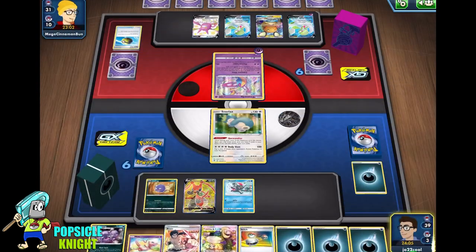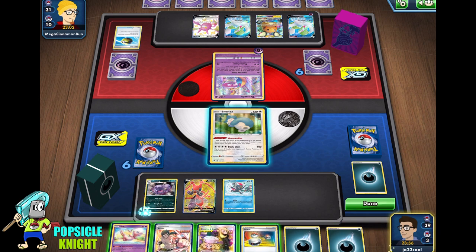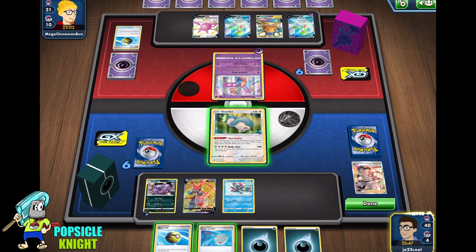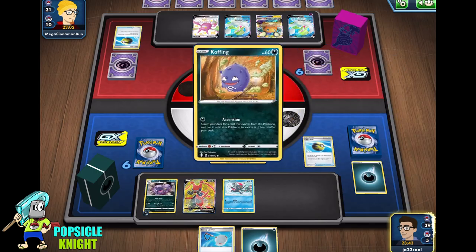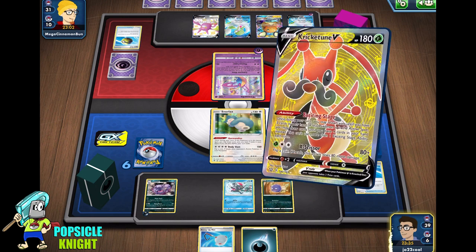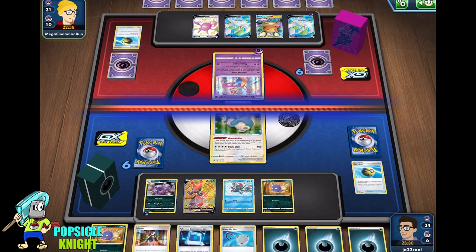So Cresselia is only able to accelerate one energy. We can now evolve into Weezing, put one energy, and I'm going to Bruno here for 4. We can just Gormandize — yes, we have a Quick Ball. We can get another Koffing from our deck, put that on the bench, and use Cricketune's Exciting Stage ability first. We just get another energy and we're going to Gormandize. We get another Koffing. We actually need Weavile. What we could do is scoop up Snorlax. We need Galarian Moltres V at this point, with all that hammer going.